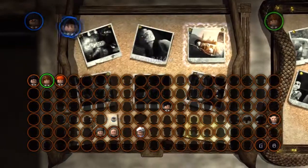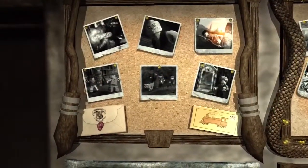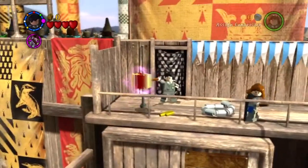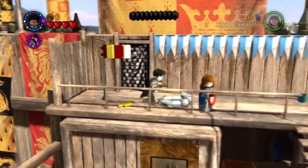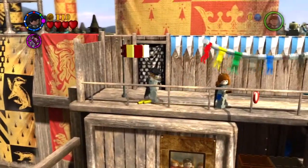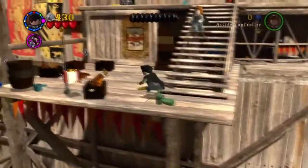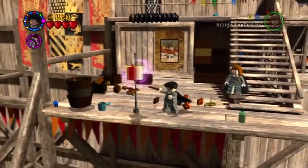In this part, we're going to pick Tom Riddle. You don't have Tom Riddle just yet, but in this level you need to have a dark character because you need to use a dark character on some dark magic objects. Tom Riddle is the easiest one to get. You get him in the last level of year 2, the Basilisk, just at the end of the level, so I just went and got it.